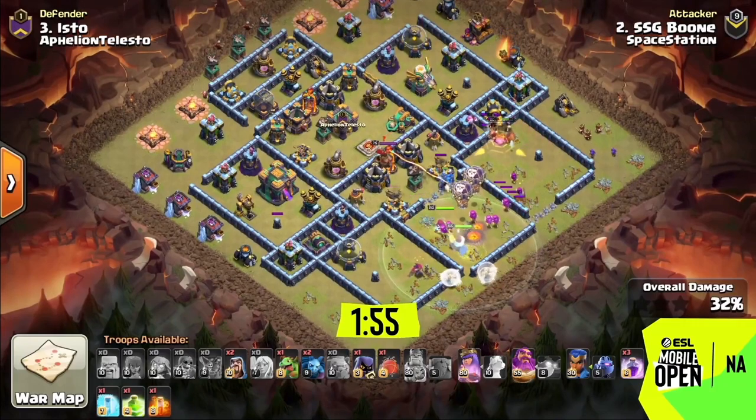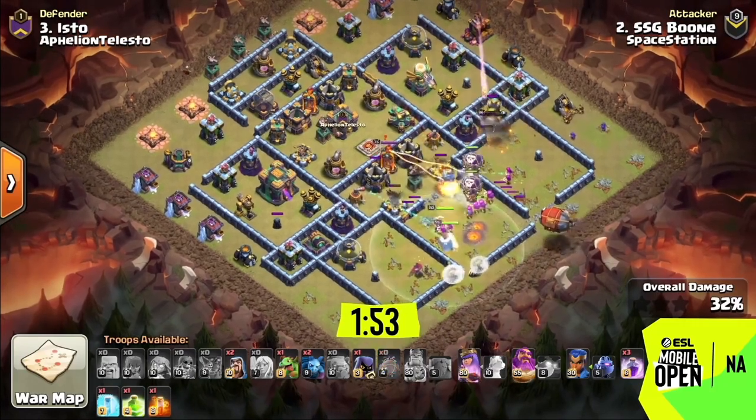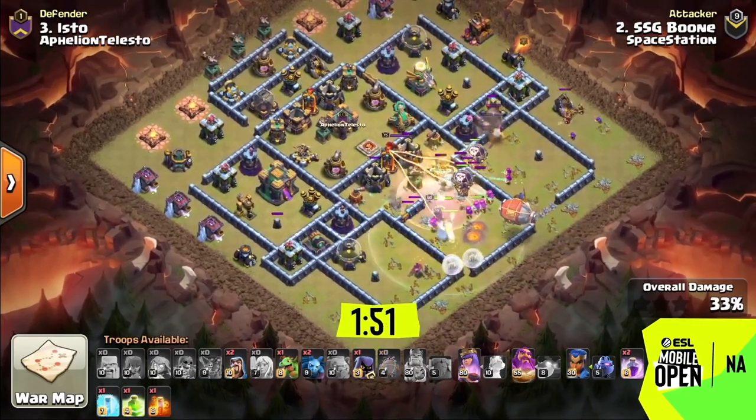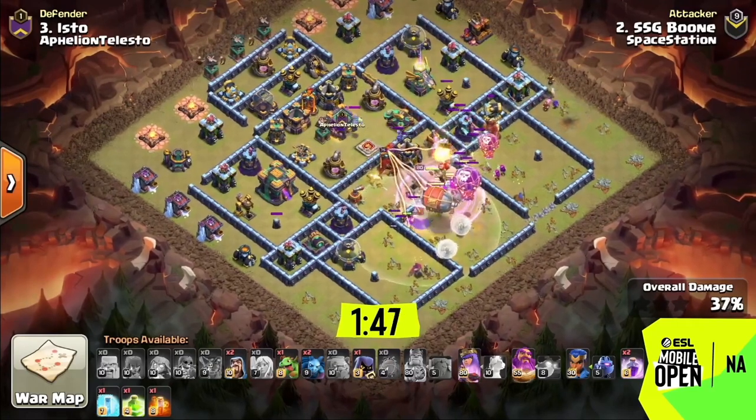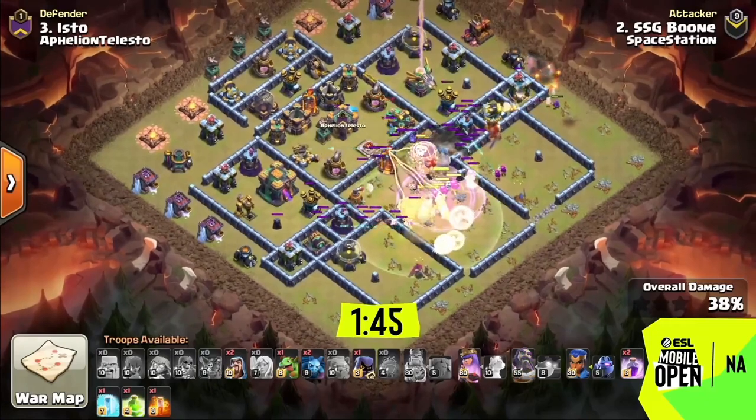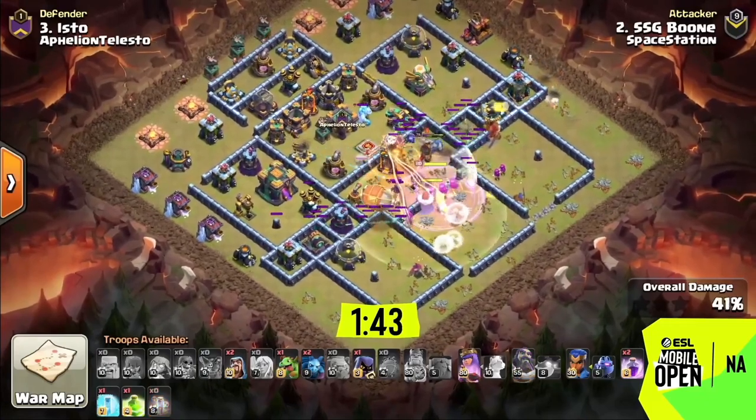He was able to clear that out with the super wall breaker and get the witches to rejoin. He had another super wall breaker travel all the way into the middle of the base, and once he reaches there he's got a jump spell to go to the back side.